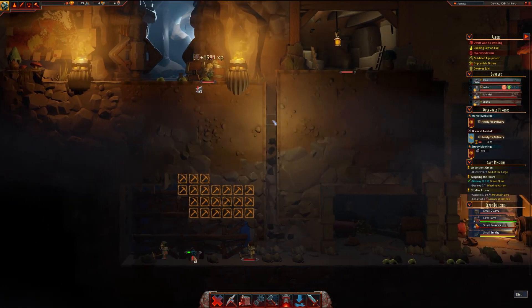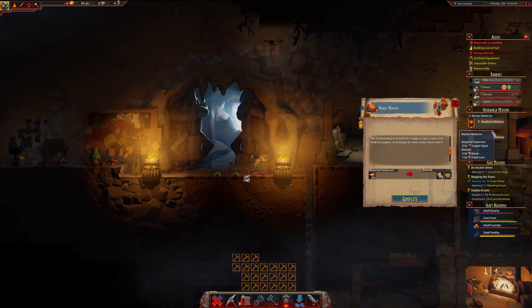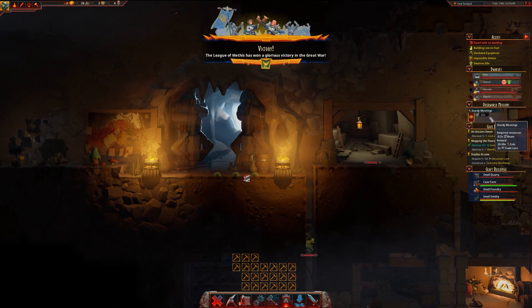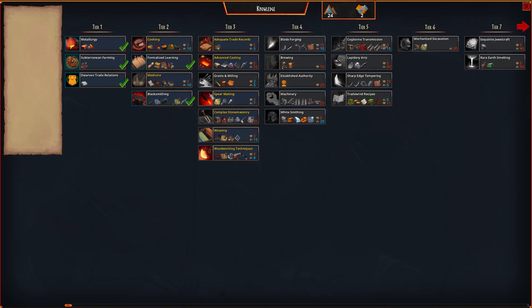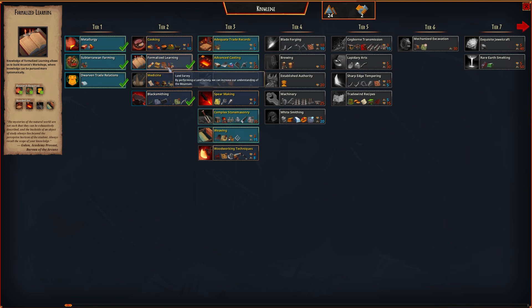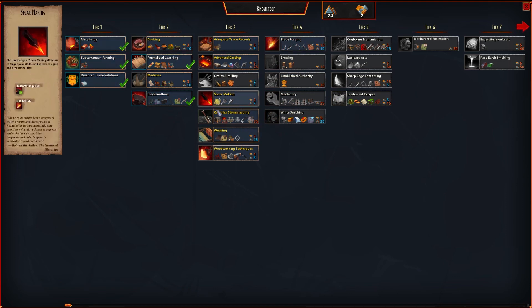Waiting for lumber - I don't think I have lumber. I've delivered all of that - complete. Someone got a victory, well done guys. I've got two trade law options: medicine, arcane workshop, parchment, war map, advanced casting, spear making. But it doesn't seem to mention anything about fuel.